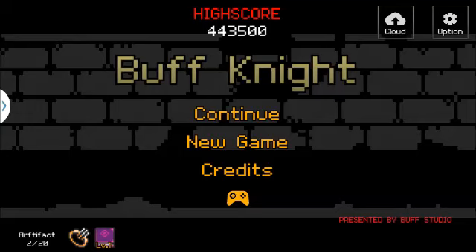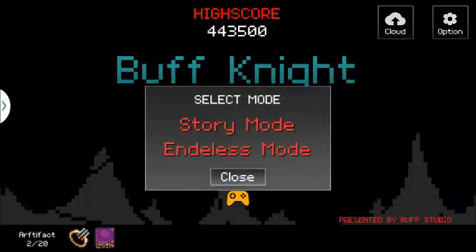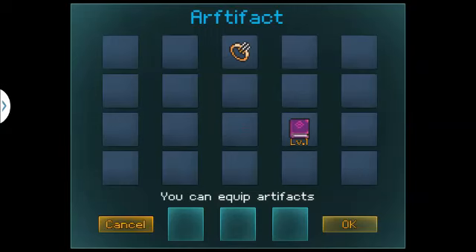For those who don't know how to equip items in-game, the answer is actually pretty simple. Whenever you go to the title screen, you can see all of the artifacts that you've collected on the bottom left corner. These artifacts are collected through various playthroughs, either through story mode or endless mode. Whenever you continue a game or start a new game after your first story playthrough, you have the option to equip your equipment.